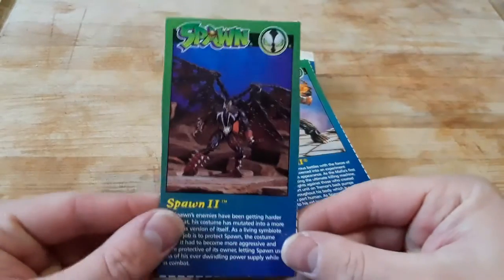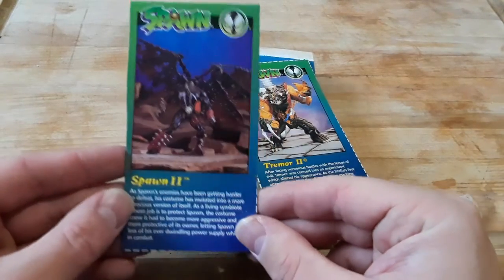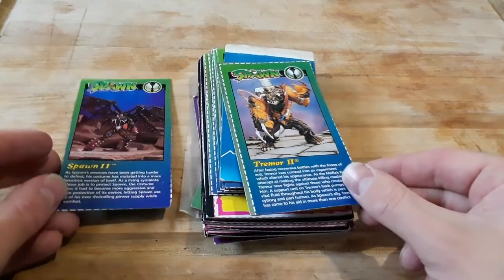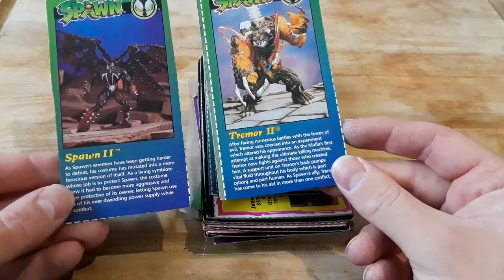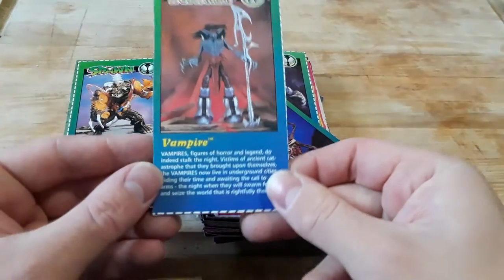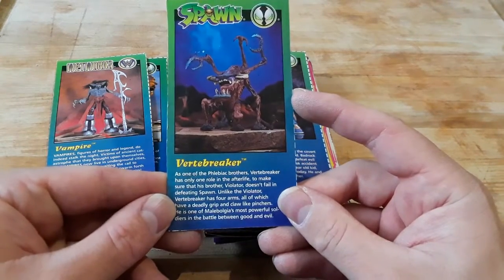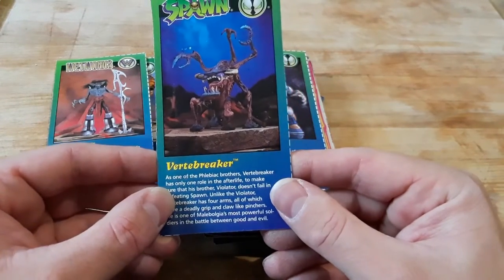Hey everybody, since I don't have a whole lot of time I don't think I'm gonna read all the cards to you, but I have a whole bunch of these cut-out clip cards that were on the back of figures that I bought at the toy show — cut out off the back of opened figures. So we got Spawn 2, Trimmer 2, Vampire. Even if you don't have the figure, you have the cut-out clip card. I personally don't usually cut them out.